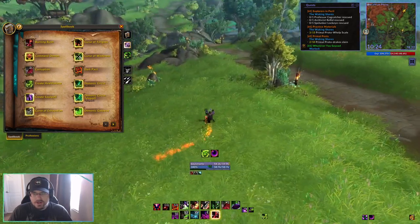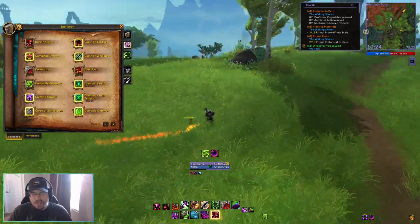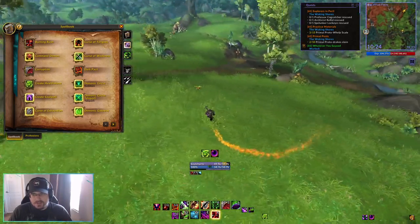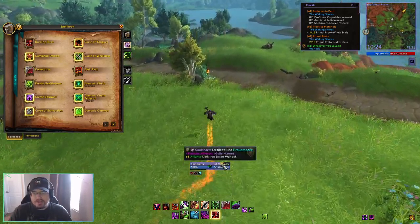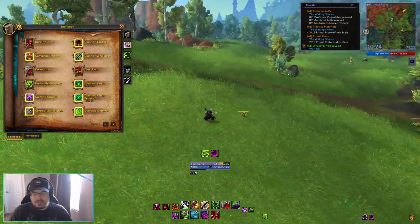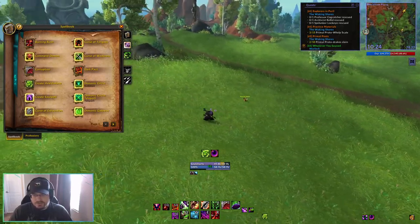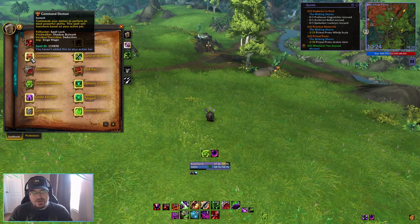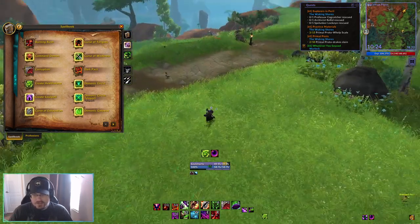When we activate Burning Rush, it will start to deal damage over time to us but will give us a really nice speed buff. The Warlock has a lot of ways to regenerate health very quickly, and also some ways to mitigate some of that damage early on. So having Burning Rush deal damage over time to us is not really that big of a deal — we've also taken a couple talents to reduce the amount of damage it does. Next we have Command Demon, which will command your chosen demon to do a special ability, and we'll talk about those special abilities for the demons we actually use for these builds. Next we have Corruption, a damage over time ability that lasts 14 seconds.